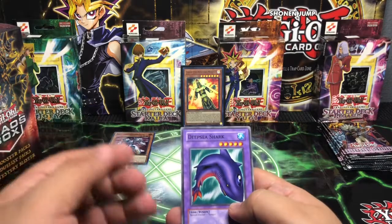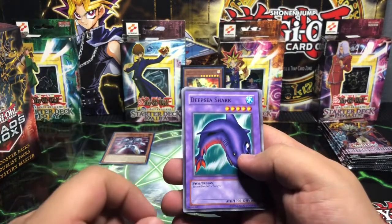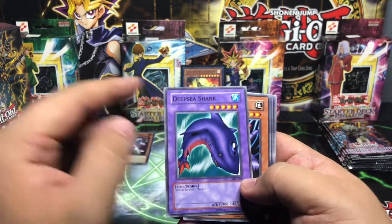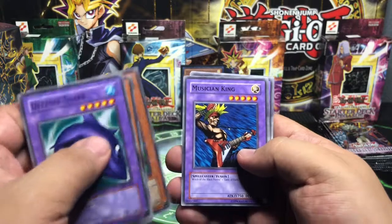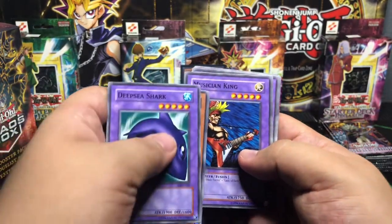But it'd be an awesome experience to share with you guys. We have a Deep Sea Shark — love the artwork. As you already know, I love to appreciate some of these artworks. That is awesome. Electric Lizard, The Bistro Butcher, a Musician King — that is pretty cool guys, I know that artwork.